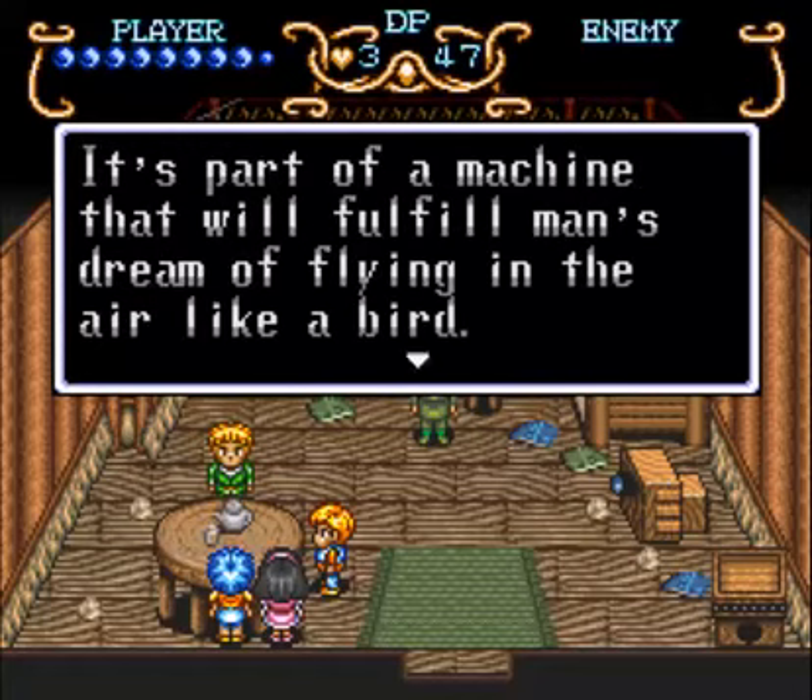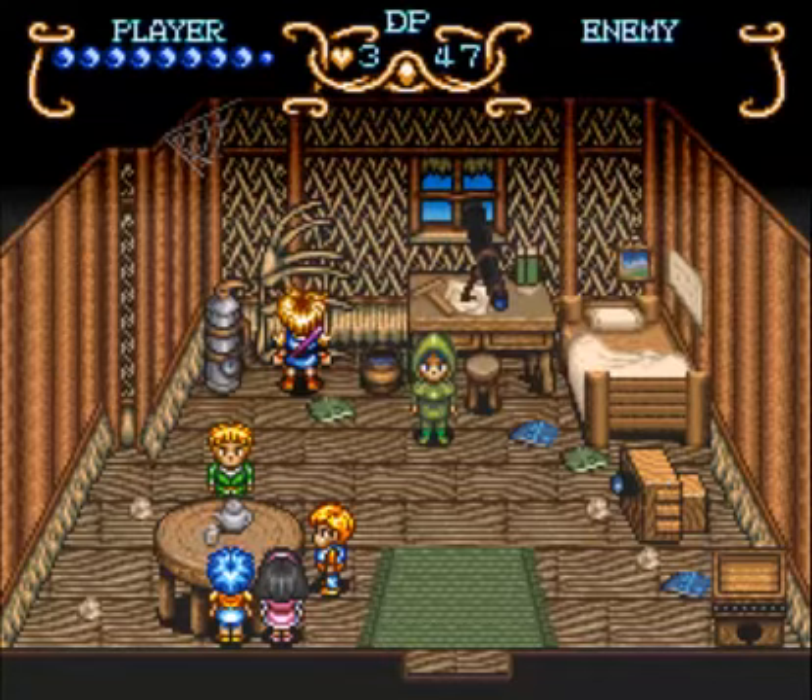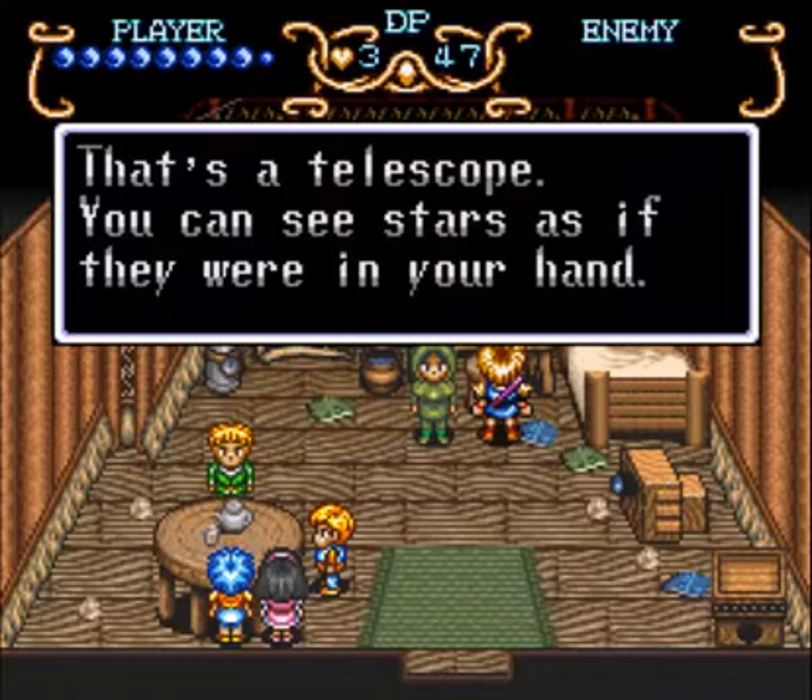Those are airplane wings — part of a machine that will fulfill man's dream of flying in the air like a bird. The body's too big and you need a runway to take off, so it's hidden in the desert. Not to mention jet fuel. If you know how to power an airplane, you should know how to compress air.